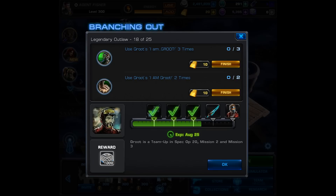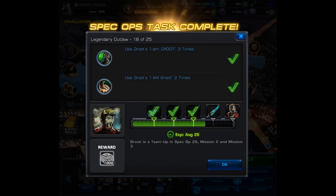This is where the Spec Ops gets pretty nice if you already have all these heroes. For branching out, task 18 of 25, you have to use Groot's I am Groot three times — that is his first ability — and then you have to use his second ability, I am Groot, two times. If you have him recruited, you can use him in any mission and you will get credit; otherwise, you have to find him in Mission 2 and Mission 3 as a team up. When you finish this one, you'll get 1000 silver.